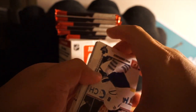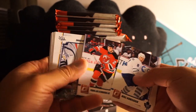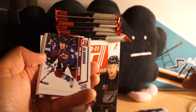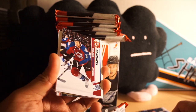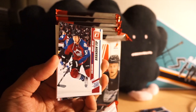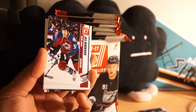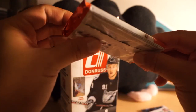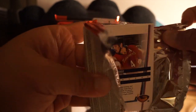Here's our next pack. I think I do remember the cards being every which way, which was kind of annoying. Pekka Rinne, and here's a rated rookie of Brandon Yip. I actually totally forgot about him — there was a Brandon Yip collector back in 2010 getting all his cards. I feel like there might be something in this particular pack.